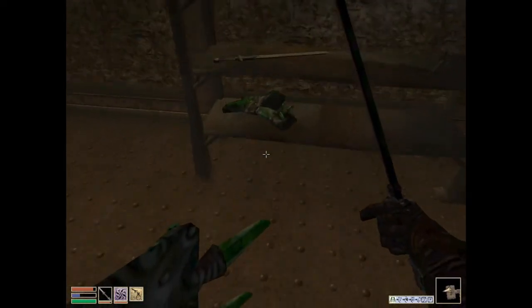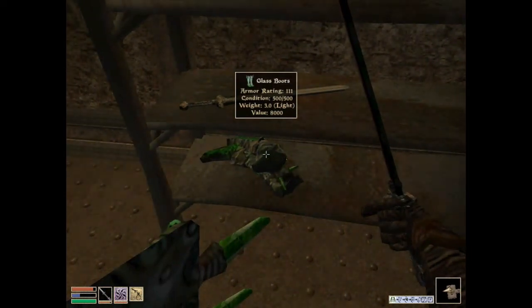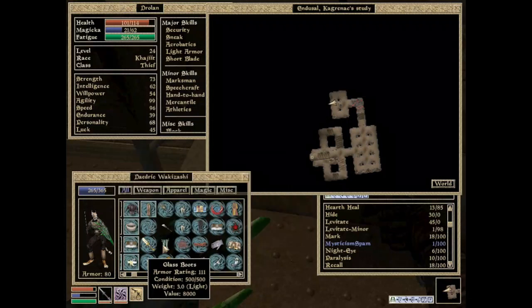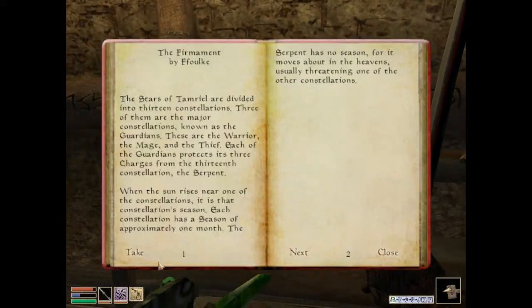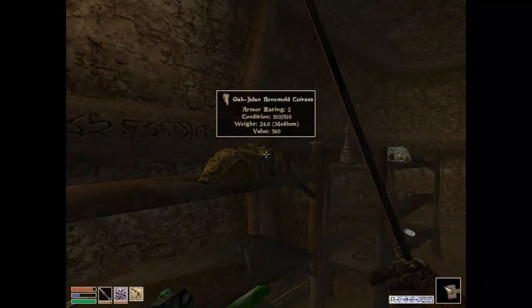I missed a lot. Glass boots. Armor rating of 111. Weight of 3. But armor rating of 111 — I'm pretty sure I can't wear boots. I forgot I can't wear boots. So these can go back onto the counter. Ebony Broadsword. The Firmament — I might already have one. Cure... don't care. Iron Mace. Guarhide — I'll take, just because I'm stealing everything. Exclusive Fortify Speed — don't really care.